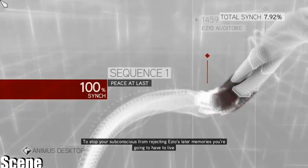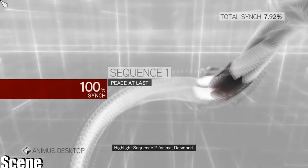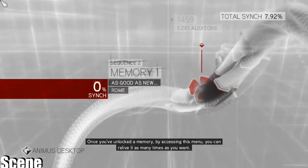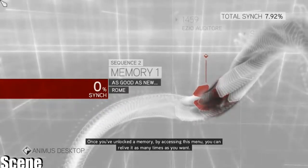You're gonna have to live them in the order his genome recorded them. Highlight Sequence 2 for me, Desmond. Good — now select it and you're gonna see the memories inside. Once you've unlocked a memory by accessing this menu, you can relive it as many times as you want.